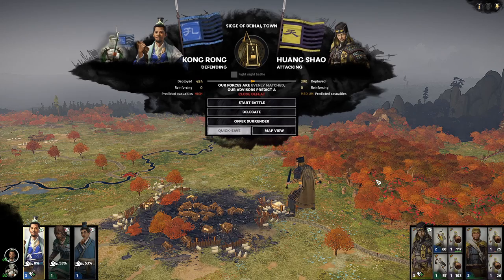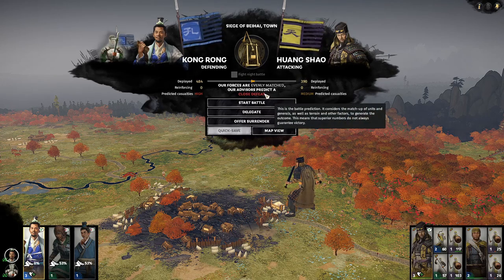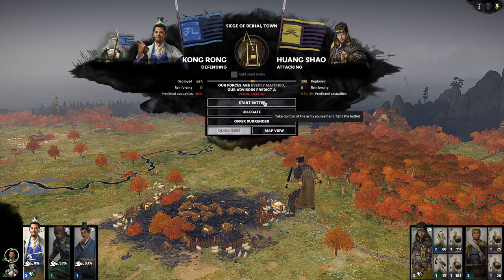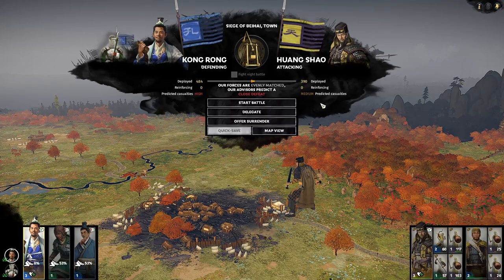Huang Shao decided to attack us during the end turn — it looks like a close defeat for us but we're going to jump in here. This is the loop-around battle strategy; if you've seen it before feel free to fast forward, otherwise I'll show you how to win this fight pretty cleanly.